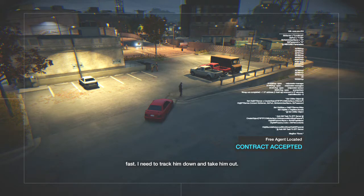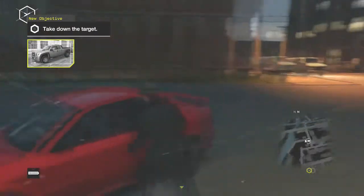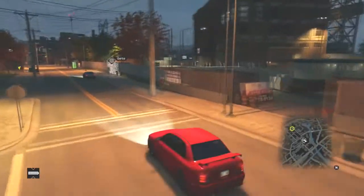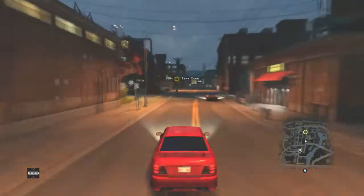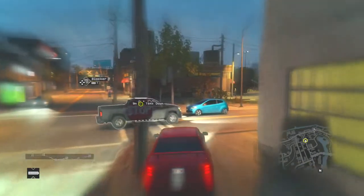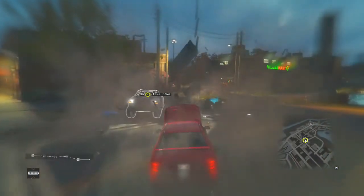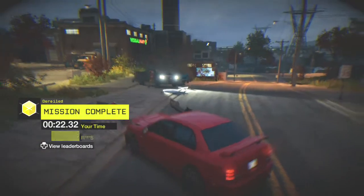As soon as you can start moving, jump in your car and speed off down that road. Your target will be right down that road waiting at the lights, and as soon as you hit a certain point it'll start moving. Because the car is pretty quick, you'll catch him as he comes down and cut him off. Use focus, smack him right in the middle to make him turn, and then while he's trying to escape, get out and kill him. Mission done in about 20 seconds.